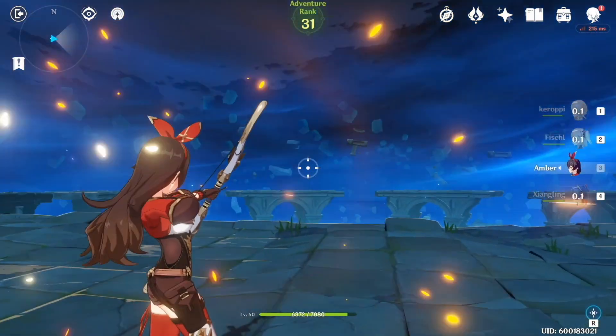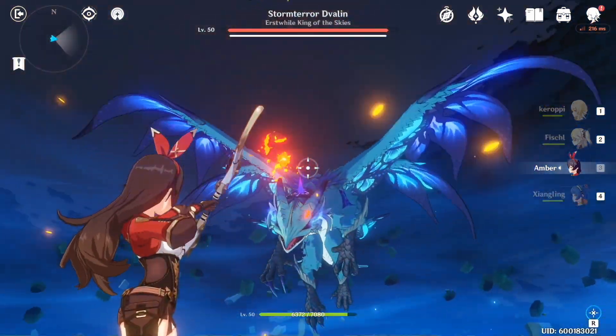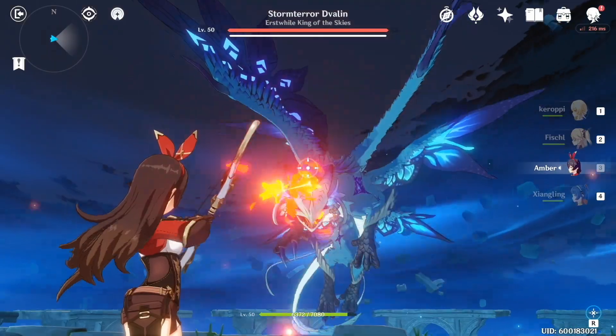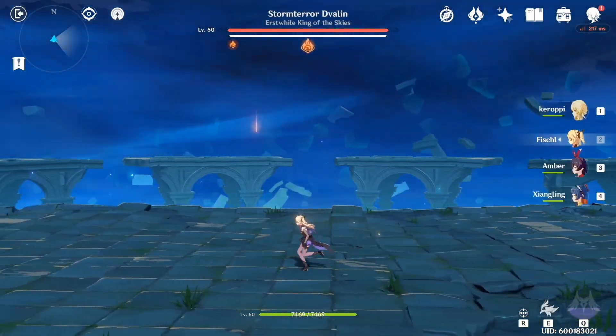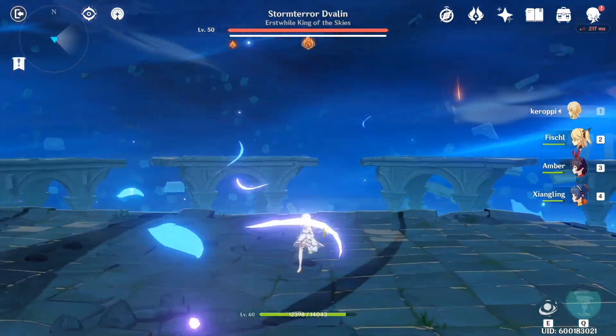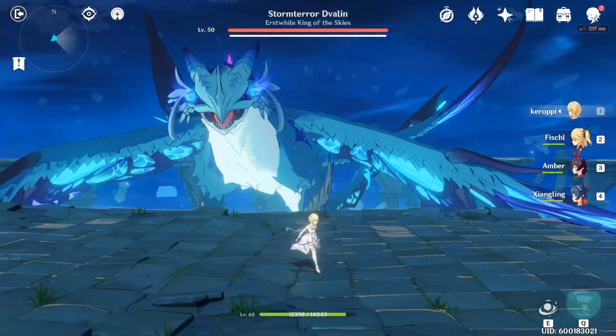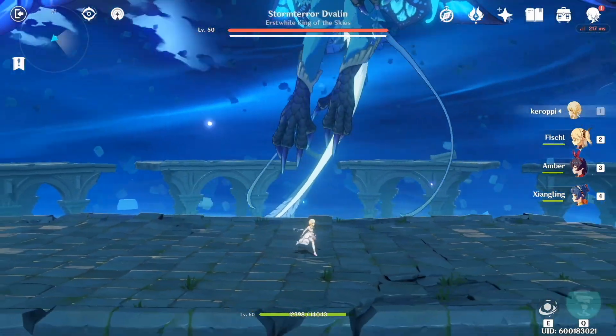So at the very beginning of the fight, I switch to my Amber, mainly because the bow she's using gives me some energy whenever I hit a weak spot — there's like a 70% chance of it. I messed up here, or I just got unlucky — I didn't get energy. Over here, I do a perfect dodge. I know my HP looks like I took damage, but I didn't. I just came into the fight without full HP.